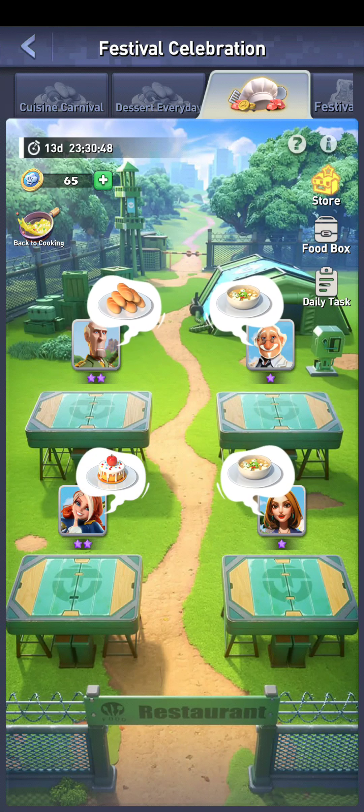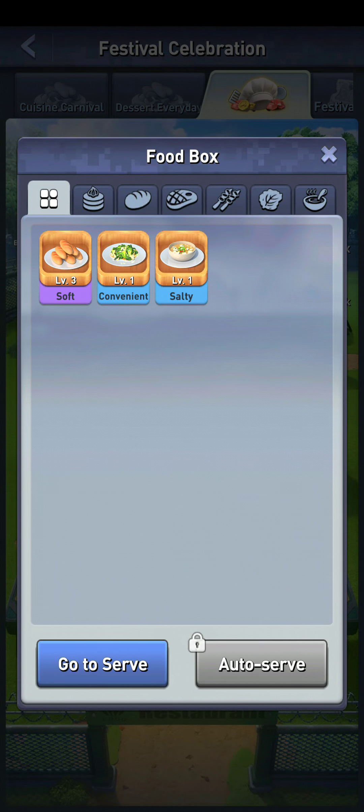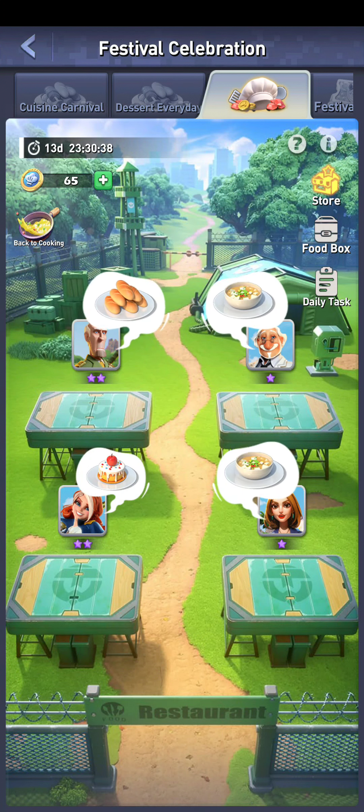For a three-star customer you need a level three or orange food to make them excited — it should be the same type they want. In my food box I've got a level three, a level one, and a level one, and you can see they're categorized as convenient, salty, and soft. That matters too because some customers might want a particular type. I've got two customers that want this soup.